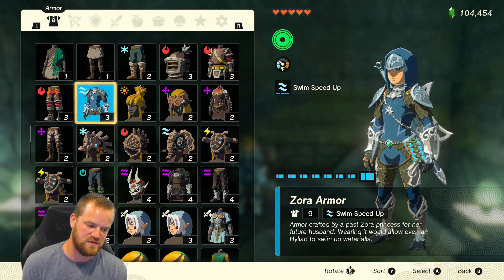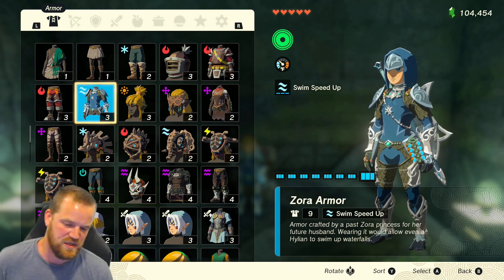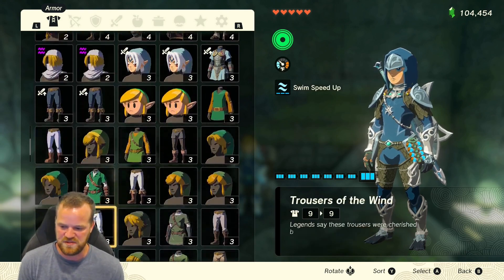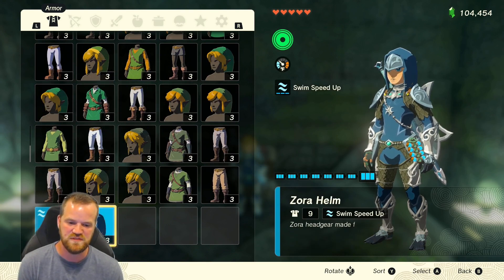You talk to Sidon, then go back to Yonah. She needs an arowana fish, which you get from one of the sky islands. Then you have to complete the water temple in order to be able to do the other two quests for the Zora Greaves and the Zora helm.